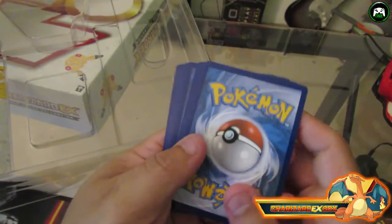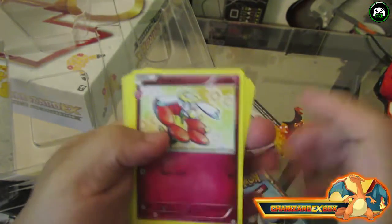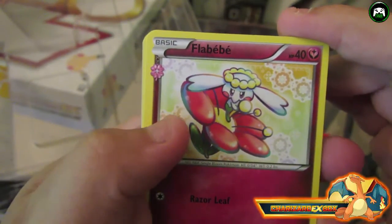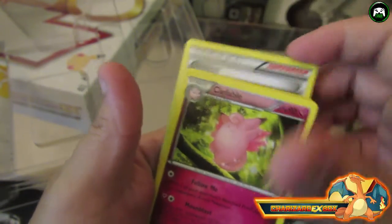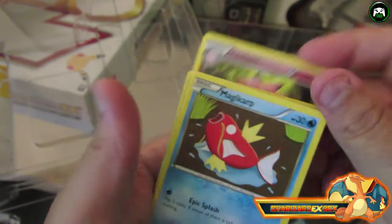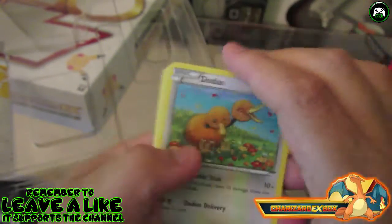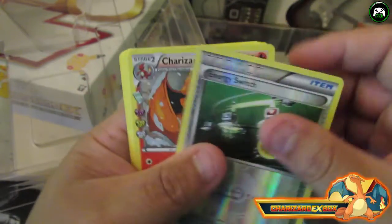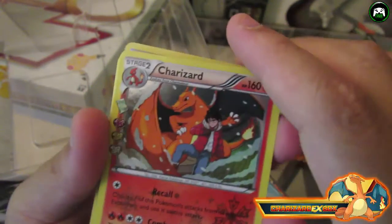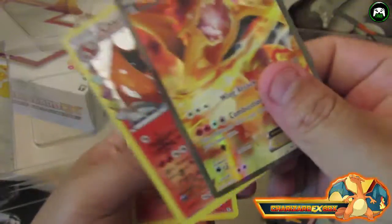Okay, so here's how you open it — take three cards from the top, flip it over. First and foremost we have a Flat Baby, then a Trainer — Clemont, a Clay Fable card, an Energy card, a Tangela, and a reverse Trainer Energy Switch. And then the Charizard holo — look at that! That's dope. It's a Stage 2 Charizard holo card to go with my other Charizard EX. So we've got two Charizards so far! And then behind that is a Rapidash.